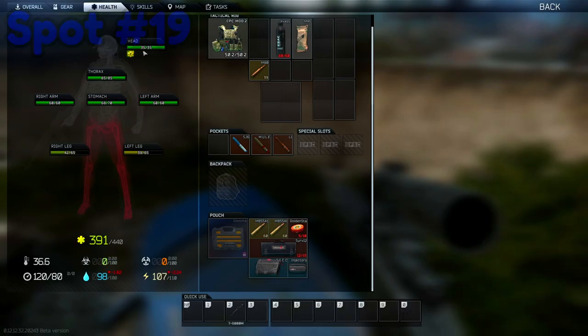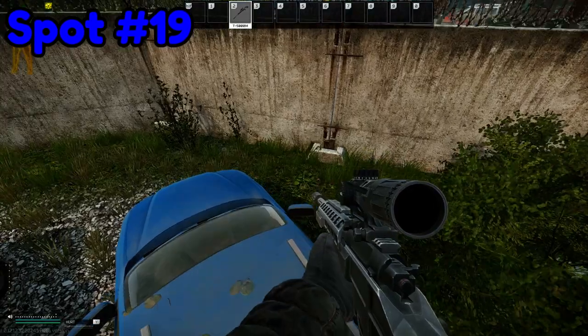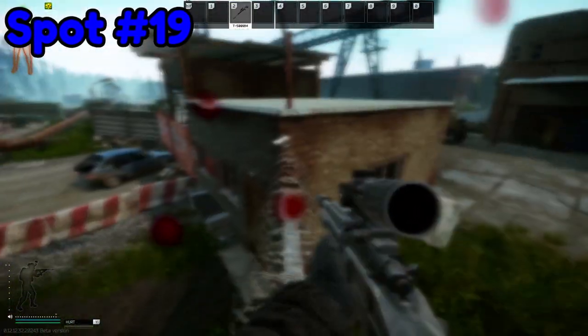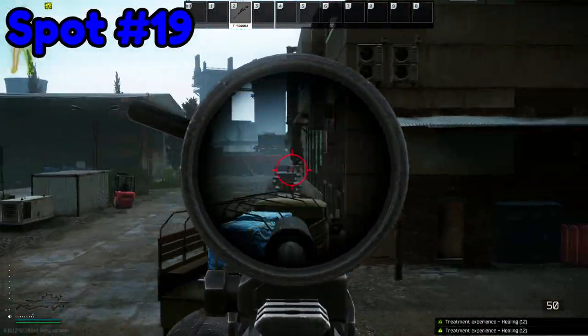Number nineteen. Jump onto this concrete wall and look a little to the left of the metal bar. Once you walk and jump forward, you'll be in a fantastic sniping position.